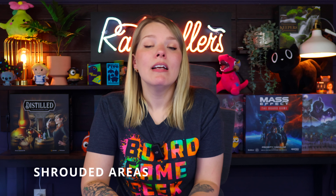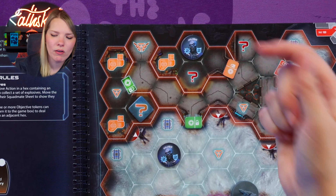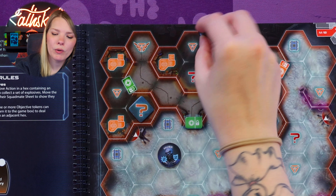Next, let's talk about shrouded areas. Some mission maps are made up of multiple areas separated by walls and doors. At the start of a mission, any area that does not contain at least one squad mate is shrouded. Enemies in shrouded areas do not activate and cannot be targeted. Think of them as totally hidden. A husk in a shrouded area — surrounded by walls with a locked door and no squad mates — is turned to its stunned side.